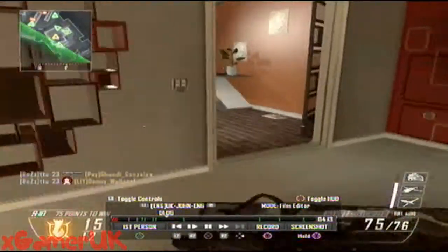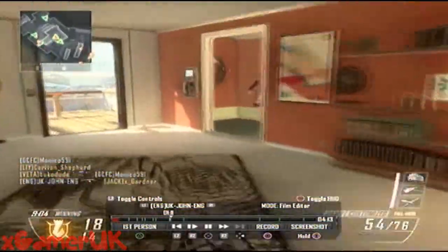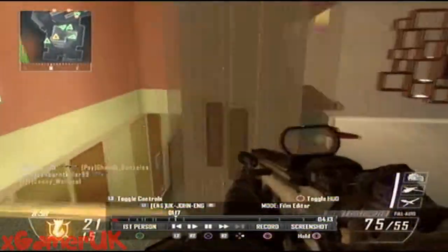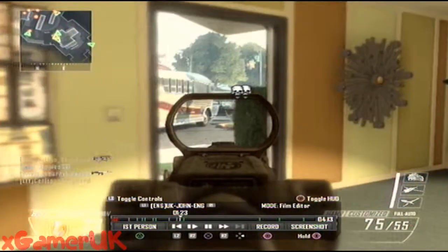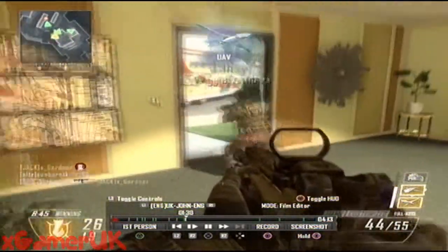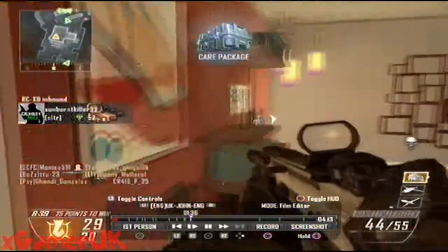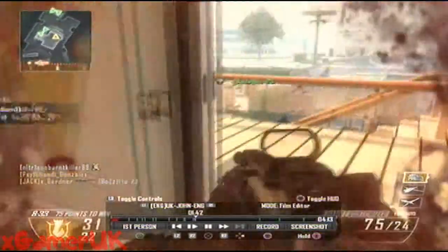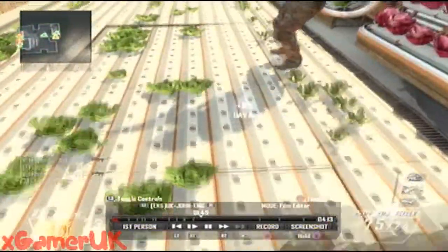I'd like to talk a bit about the Nuketown map because it's different from the original Nuketown on Black Ops. It's more futuristic — the paintings and stuff are in different places, and the Nuketown population count is different depending on how many people are on the map. You've got different vehicles, but layout-wise you still have the two houses on each end of the map, the bus in the middle, and two vehicles on each end.